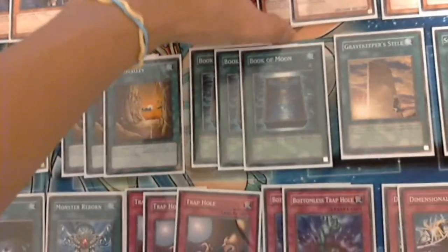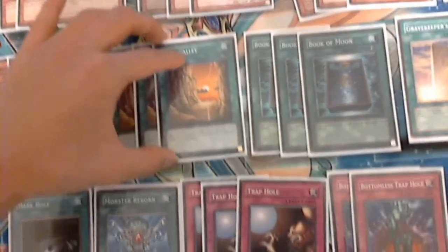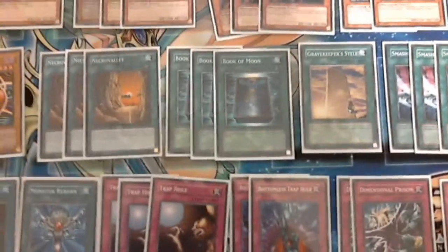So yeah, that was the deck, guys. Gravekeepers are pretty cool — the key point is to just summon Necro Valley as fast as you can, storm the field, and you have some Book of Moons and Smashing Grounds to help you out. That's pretty much it for this video. Comment below on this deck and what you think of it. Peace out guys!